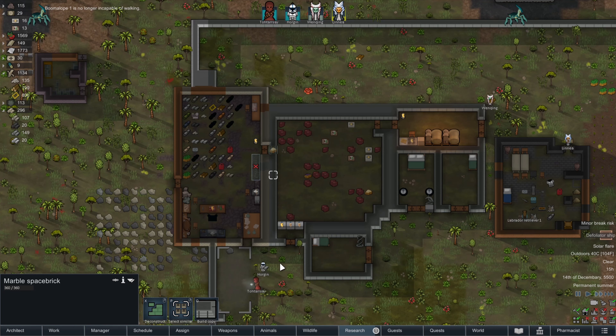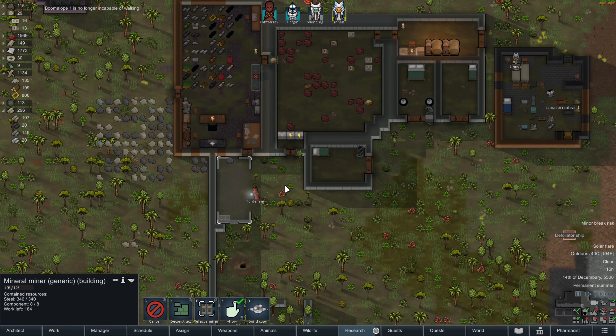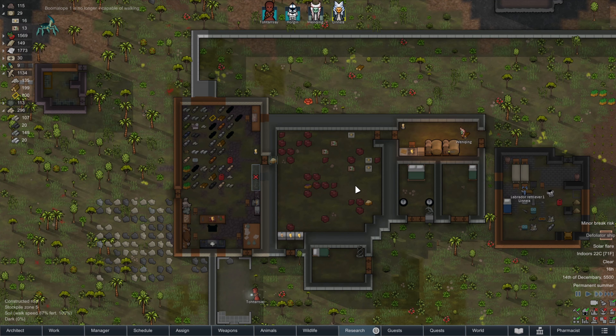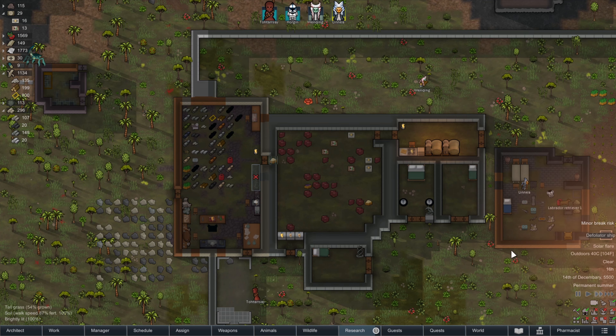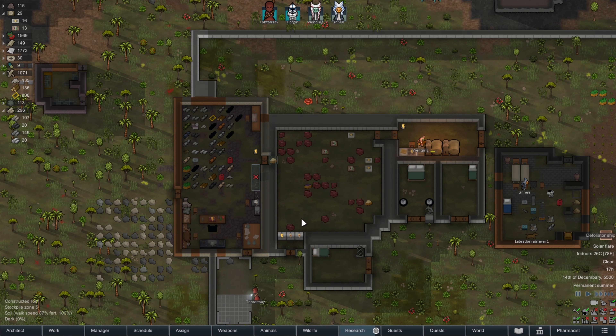We should be able to get into this room from inside. Tortoise is making the mineral miner. Good. That won't help anything right now unfortunately, until the solar flare goes away. But when it's not a solar flare, this double wall here won't vent all the cold air that we're trying to have in here.